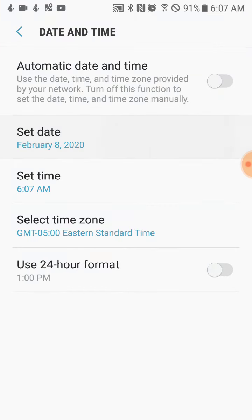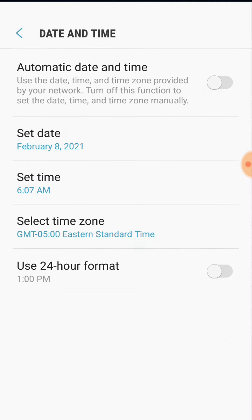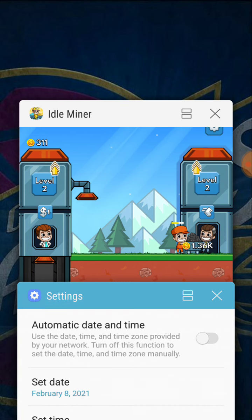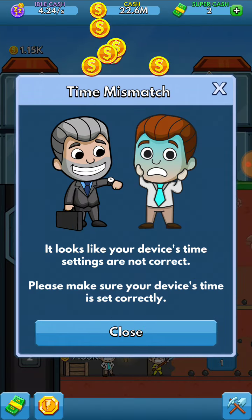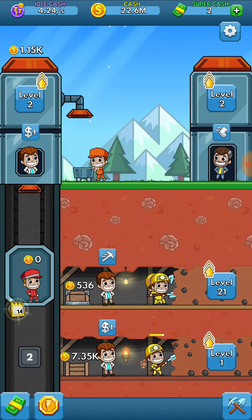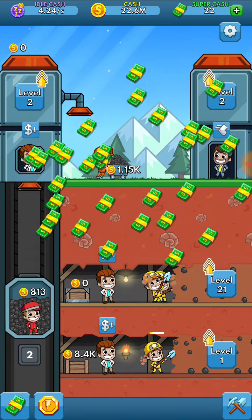So you're just going to change the year — you can see I already did it, it's 2021. And it's going to give you a long round of all the coins. It will say 'time mismatch' but it doesn't affect anything, and you automatically get your rewards in the game.